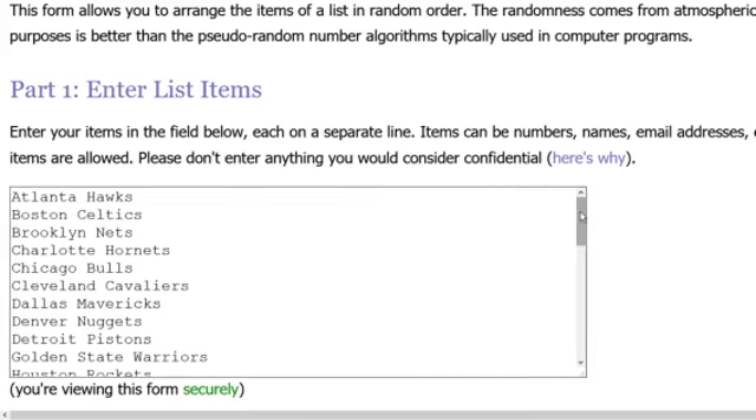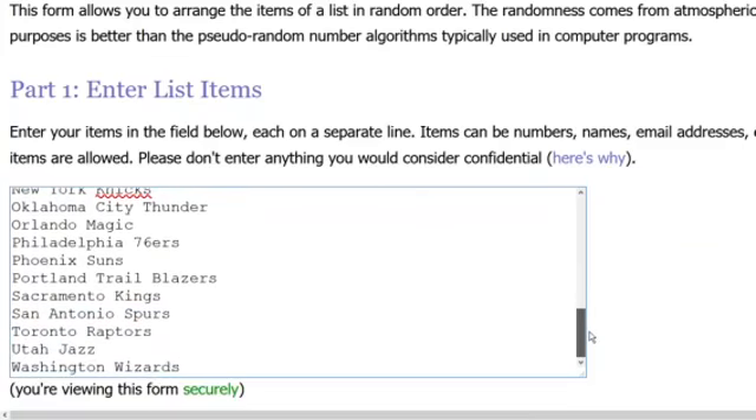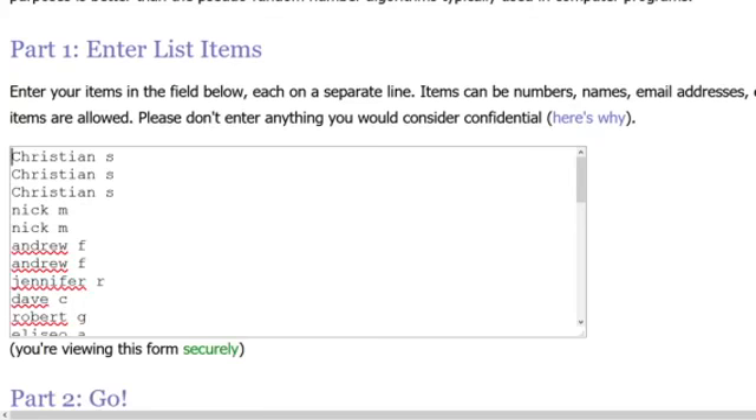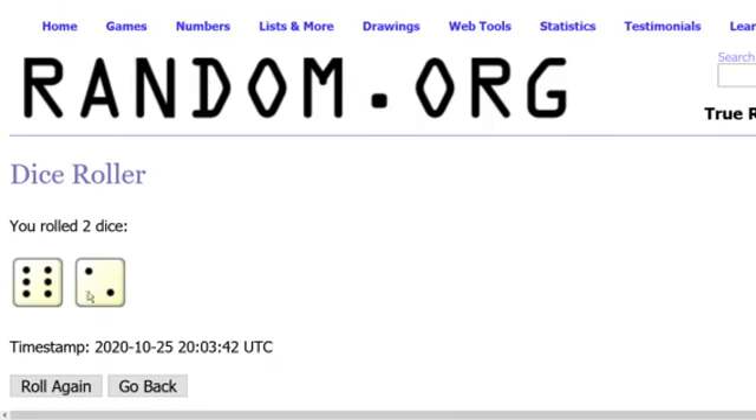We've got all the teams in the NBA in alphabetical order, Atlanta Hawks through Washington Wizards. We'll go ahead and roll the dice to see how many times we're going to run the participants. Looking for a number bigger than two — if we get snake eyes, we're going to re-roll. All right, eight times.